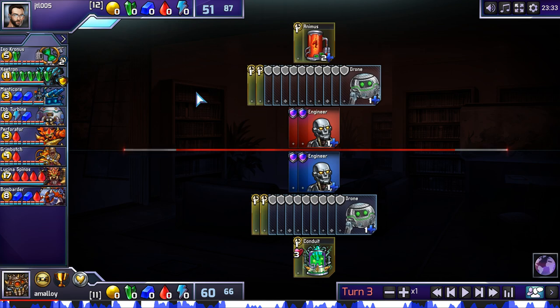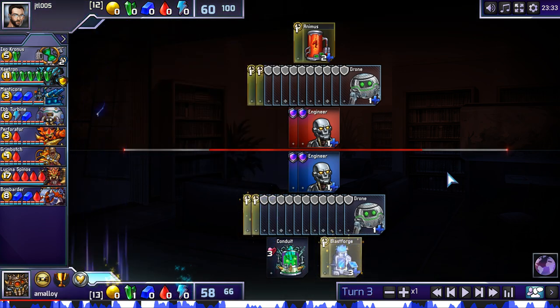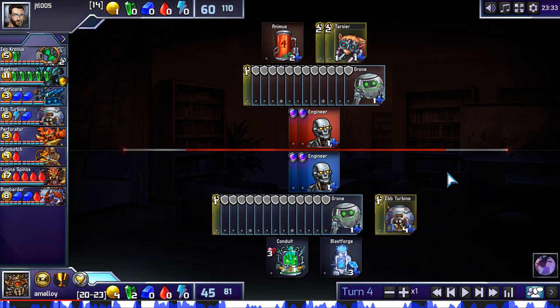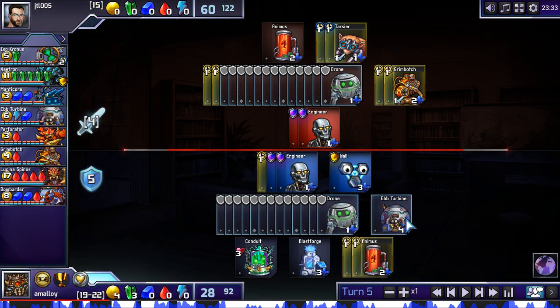My opponent went red first. It's a little bit more reasonable as player one than player two, because it's a higher econ red first. But it still doesn't get you easy access to blue, and blue's really important because of Ebturbine. You can skip Zatron if you wanted, but I don't think you can skip blue. My opponent builds a couple Tarsiers. Fine. We get the Ebturbine and keep droning. And he throws in Grimbotches right away to start just hammering on me hard.